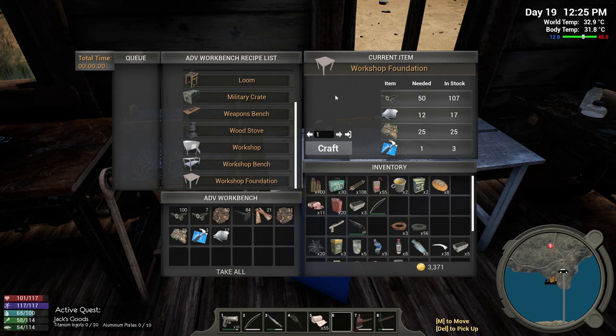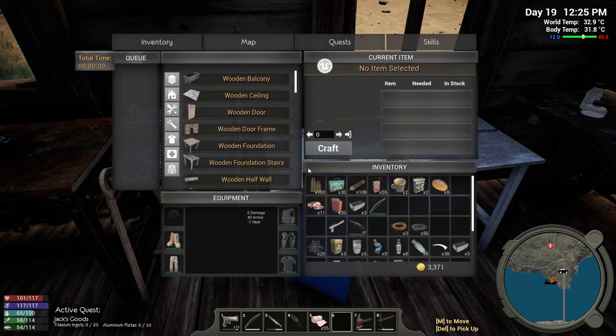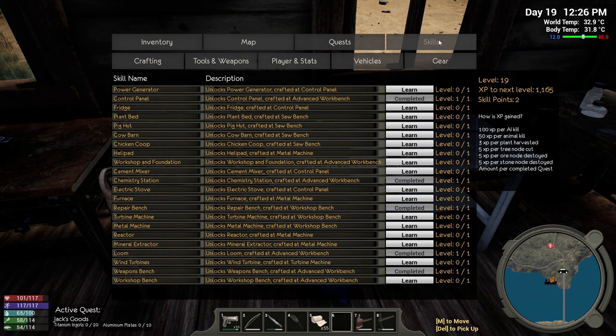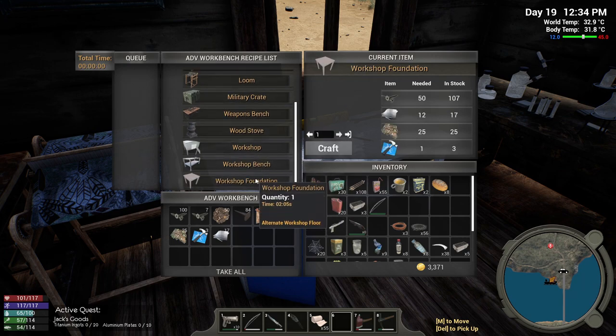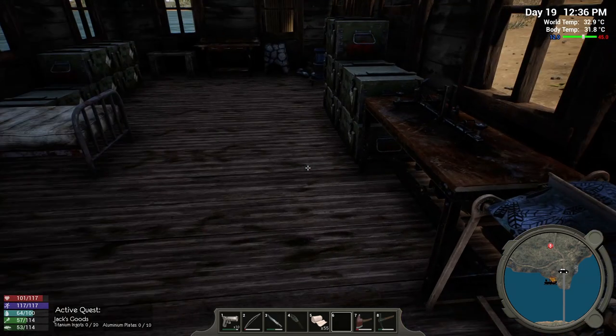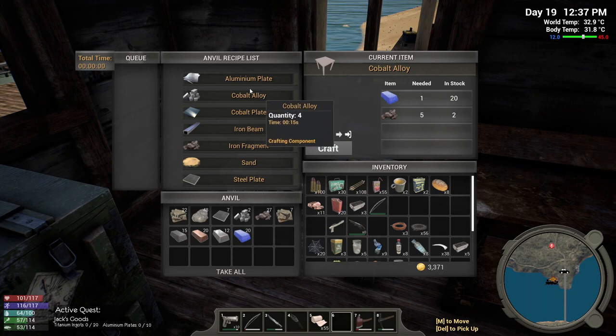Skill not unlocked — what do you mean not unlocked? I've got to unlock that. Are you kidding? It doesn't say that it needed to be unlocked. Workshop and foundation: unlocks workshop and foundation, crafted at advanced workbench — it's got to be the one. Okay let's learn that. So now are you gonna tell me the same thing again? Please don't. Oh there we go, thank you. Let that happen and we are coming back to this now.